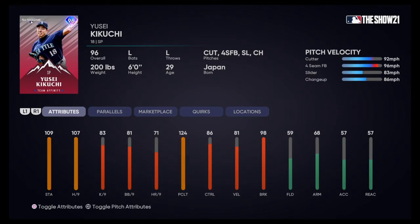Capping off the American League, we got Yusei Kikuchi — having a solid year. He has a cutter, four-seam fastball, slider, and a changeup. 96 mph four-seam fastball, 92 cutter. He's got 109 stamina so he can go a long way. 98 breaking, 81 velocity, and 86 control. Solid card — I think he's going to be a scary left-handed pitcher, definitely.